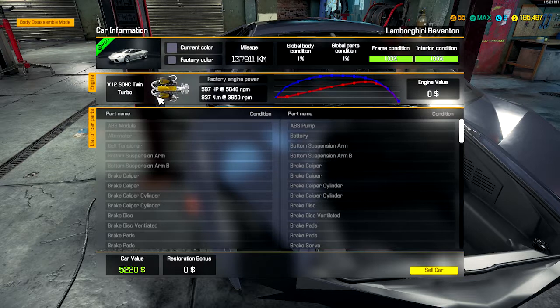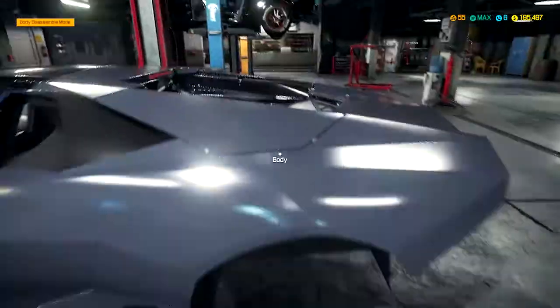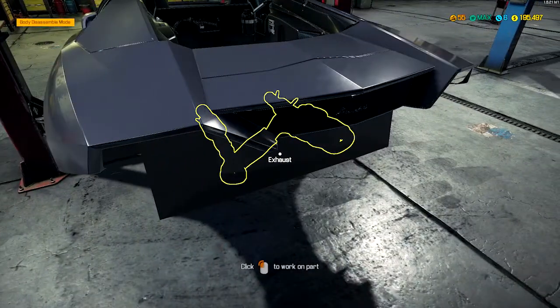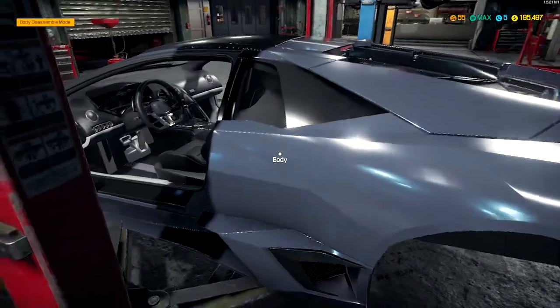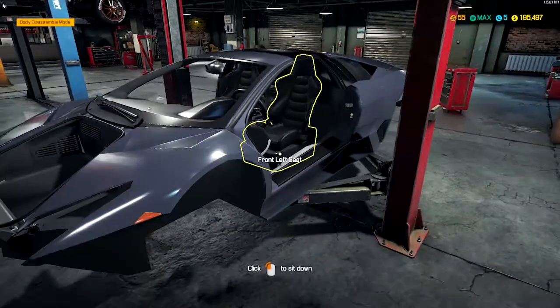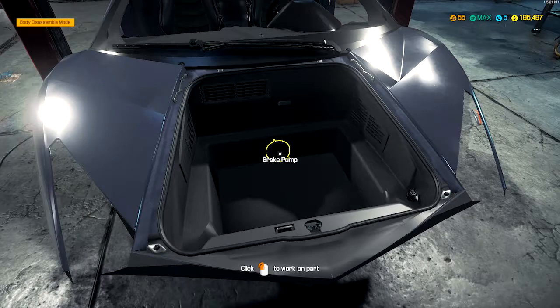It's using stuff from the Pagani DLC pack that's on this game, so this thing is probably gonna be our fastest car that we own. Right now the interior is all done. I've never worked on one of these engines before, so this will be very interesting.